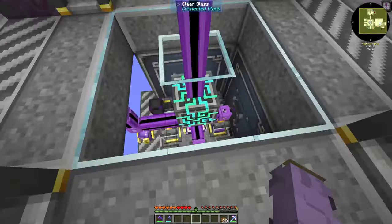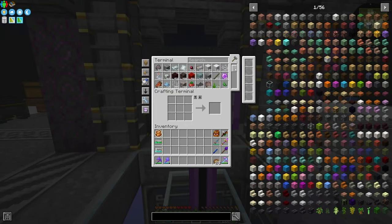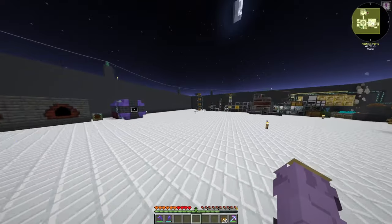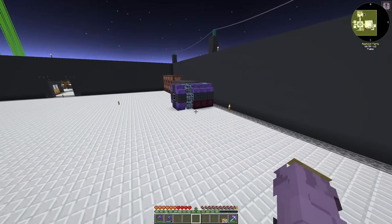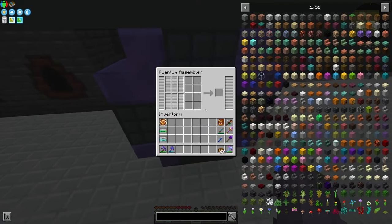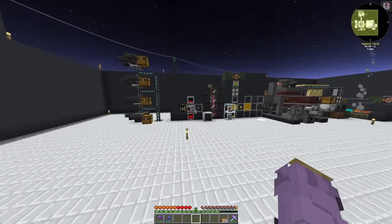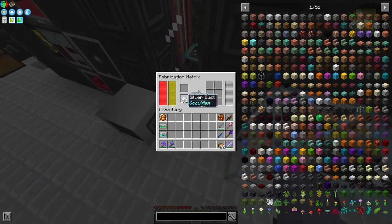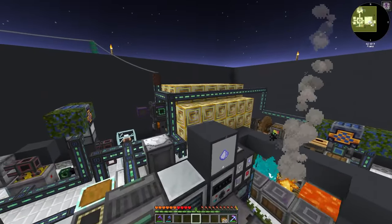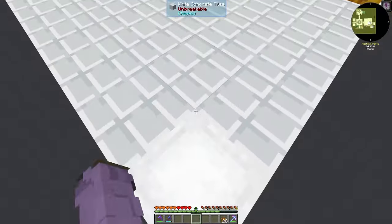I believe we got our enemy system set up - a basic enemy system that is just a patroller - and we have all our items in it. We got our processors set up as well, did some inscribers, and set up the Quantum Assembler. But we haven't got power to it or done anything with it just yet, because that is a Mars thing. We have our ISDM, our Osmo, and a new power generator.